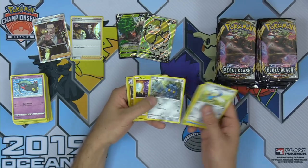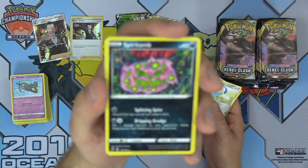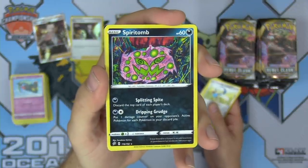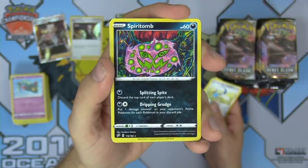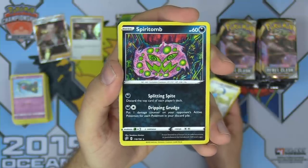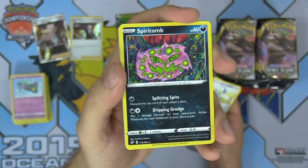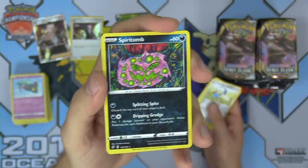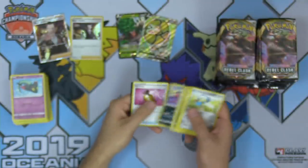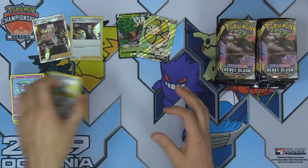Honedge, Wingull, Koffing, Toxtricity, Spiritomb — reverse. This guy is a goofy dude, check out the artwork — love it. Two attacks: Splitting Spite — discard the top card of each player's deck, a little mill effect — and Dripping Grudge: put one damage counter on your opponent's active Pokemon for each Pokemon in your discard pile. Cool — could add up. You got 30 Pokemon in the discard pile? Always take a look at cards with infinite damage output because maybe there's a way to get that damage to ramp up.